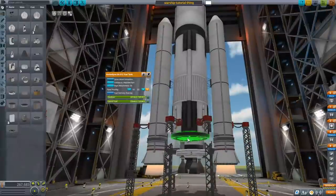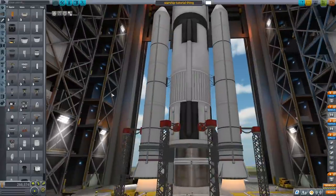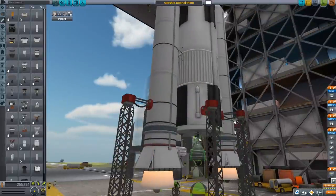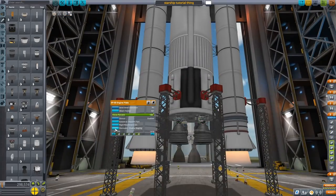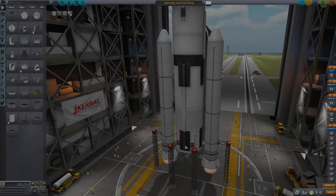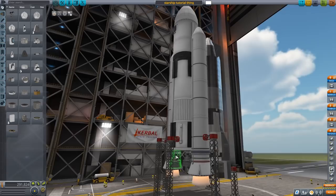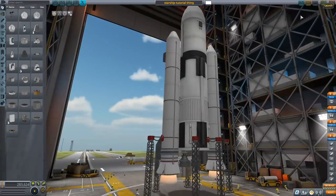We do not have anywhere near enough thrust, and I was even firing the Wolfhound engines there. So, time for engines! This is kind of like the Energia — it's more similar to the Energia, but it's like if an Energia and a space shuttle came together, and also a starship. After a little more experimenting, I realized I only need two engines for maximum stability, and this is the design we are going to go with. Great design, right?